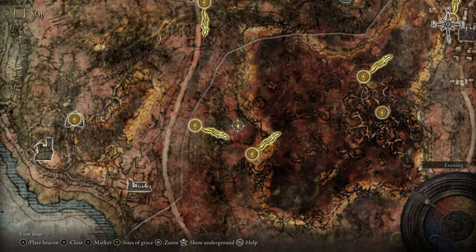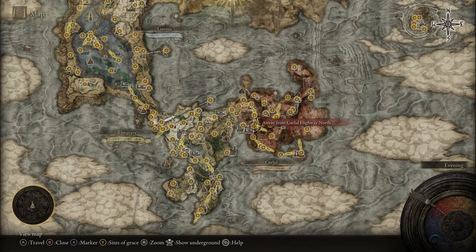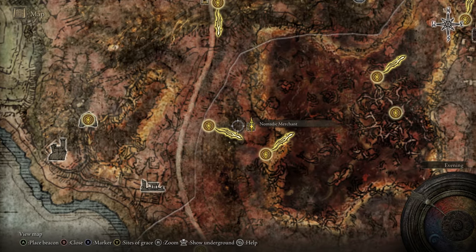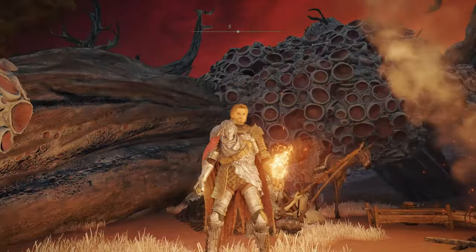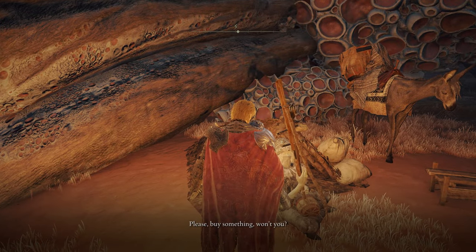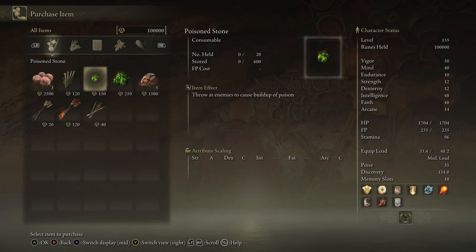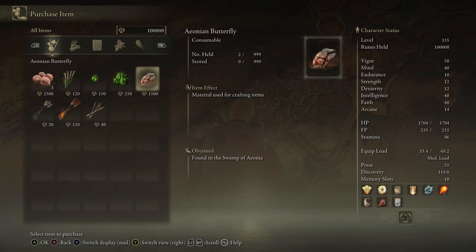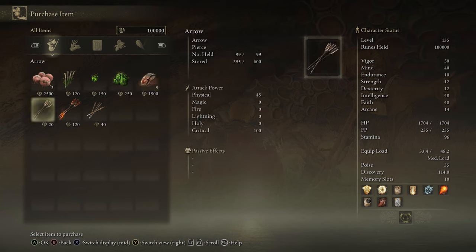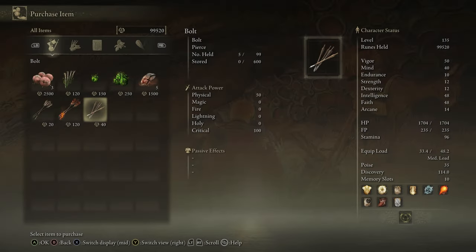Next up we have the nomadic merchant near the Astray from Caelid Highway North grace, here in Caelid — very close nearby. Just a quick little trip right over here, and he'll be sitting next to a fire near some weird stuff. He sells three preserving boluses, an unlimited amount of poison bone darts, stones, Aeonian butterflies, arrows, and an unlimited amount of fire arrows and bolts.